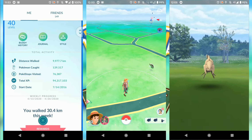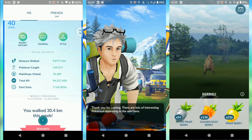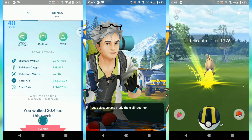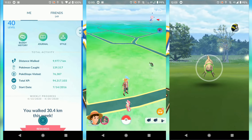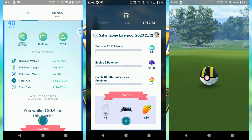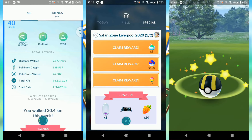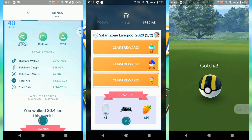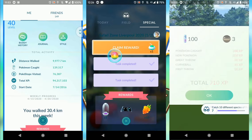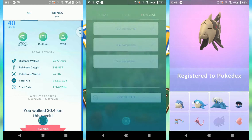First off, we have a special research task that was for the event. Obviously this was watered down massively — only two sections. Section one: Transfer 10, Evolve 3, and Catch 10 different species of Pokemon. Absolute breeze to get through those first three. Obviously some people couldn't get outside, or could only get outside for a limited amount of time, so it couldn't really have much more than that.